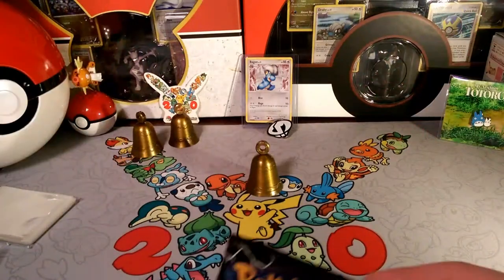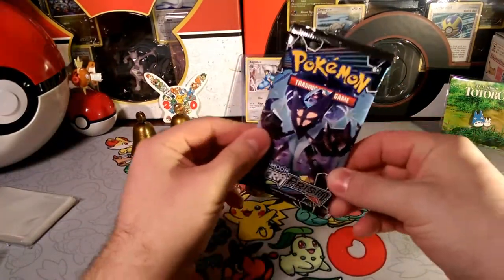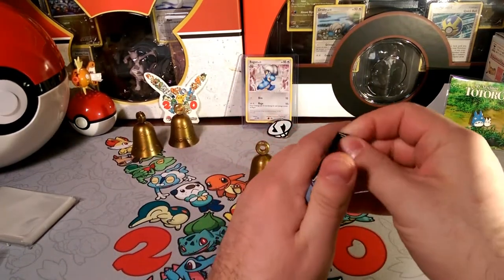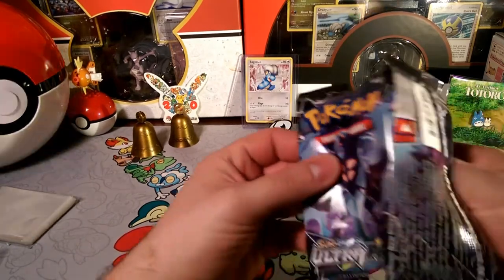Hello friends, Dapper Drappy here and welcome to another pack a day. We have the Dawn Wings Necrozma, which we were able to pull the hyper rare of last week sometime, but let's see what we can get out of this pack today.